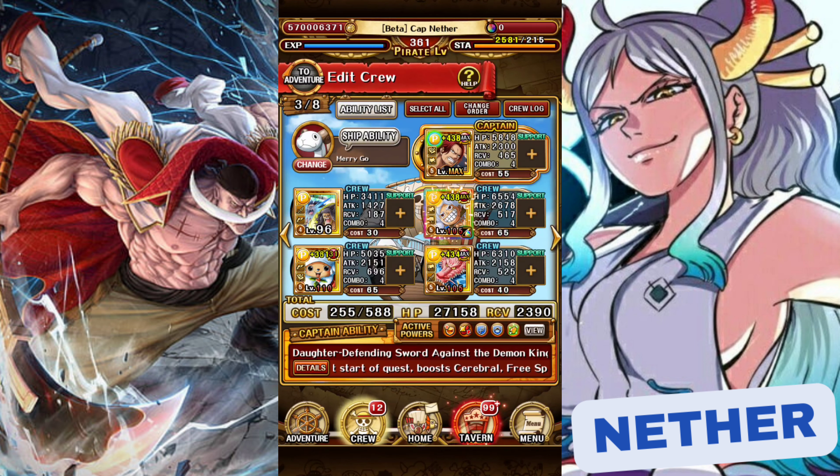For the final team against the INT variation we are going to be using an all-STR team with double Shanks as our captain. In Battle 2 we are going to be receiving recovery bind for two turns and resilience for five turns. We also get a percent damage of 80%.